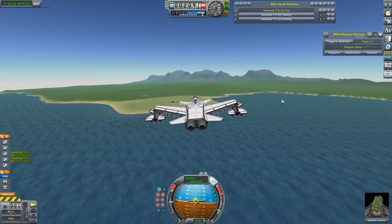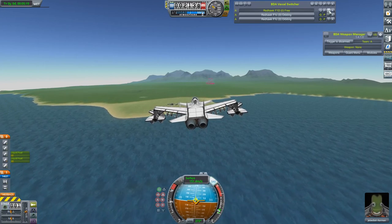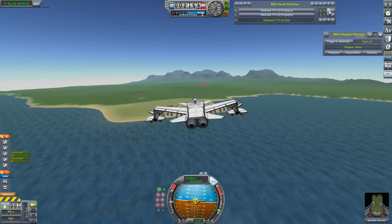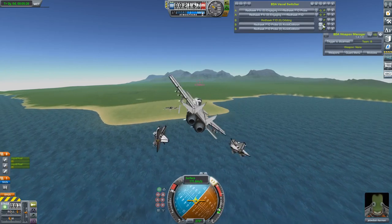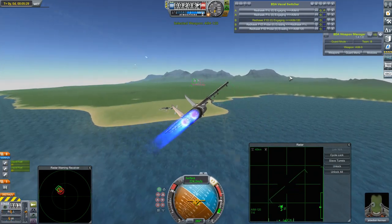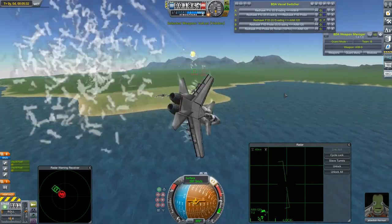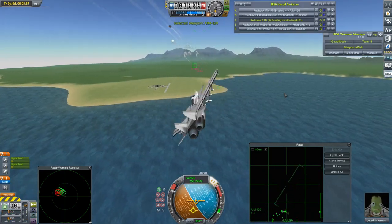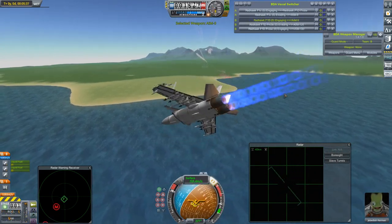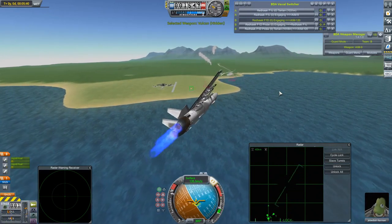I'm going to wait until these two sets of craft are about 10km away, then I'm going to switch the team on this Redhawk and we'll just see what chaos ensues. Ready to switch teams. Need to release these and put guard mode on for everybody. That was a bit chaotic but I think we got there in the end. Missiles going flying back and forth. I think all these craft are capable of dodging those sufficiently well.